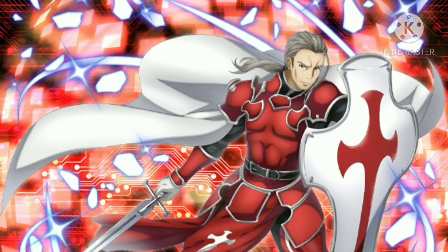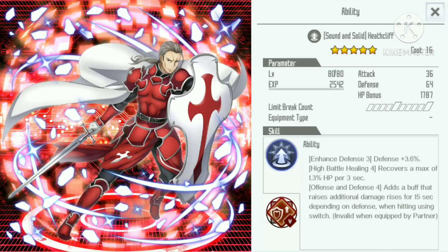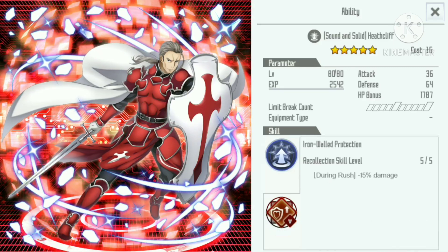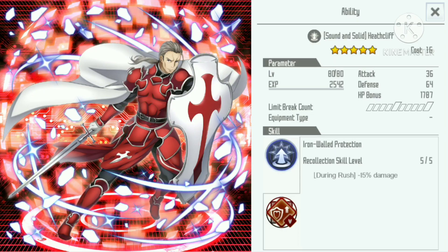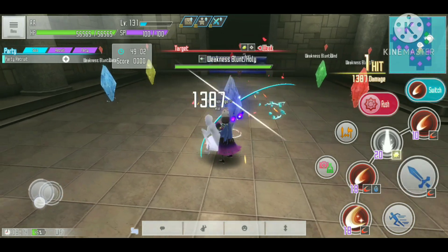The one and only Hit Cleave skill in SAO Integral Factor — when awakening skills were first being introduced, this is one of the skills that people really wanted to get. One of the most unique effects on this skill is that it can give a buff to increase additional damage based on the defense when used on switch. We'll take a look at the proportions between the defense and the additional damage added by this skill.